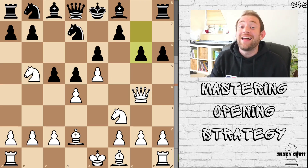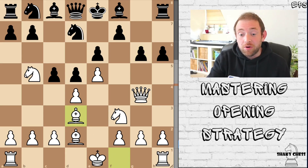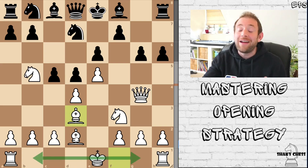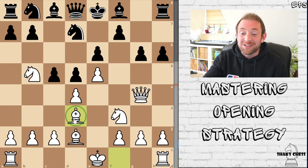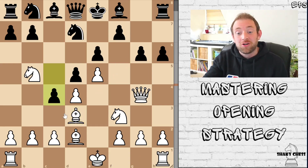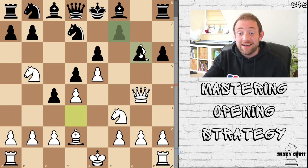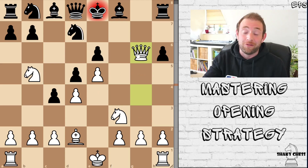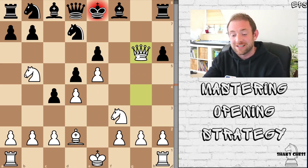White just needs to develop with tempo. Bishop to D3 makes the most sense — White can get castled, and it also attacks this pawn. If the pawn comes down, after takes, takes, and takes, it's game over for Black. There's nothing they can do to salvage it.